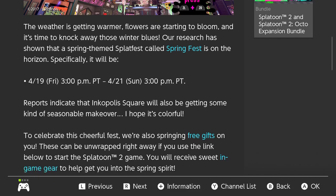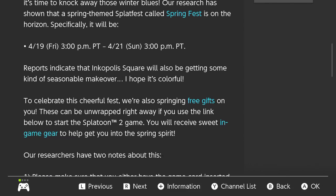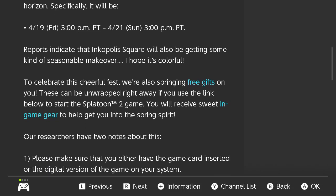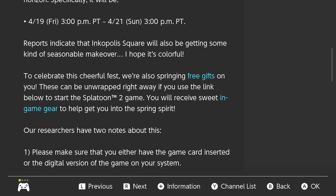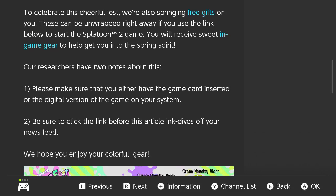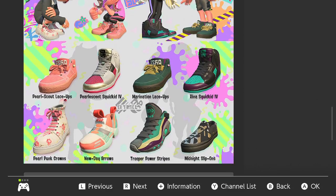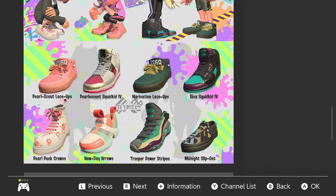So Springfest is happening, and with that it's a Splatfest as well — I think hare versus tortoise. And so to celebrate this Triple Fest, they're also bringing free gifts. What are they? In-game gifts. So it's just a few visors and shoes, based off Pearl and Marina's tastes in fashion.